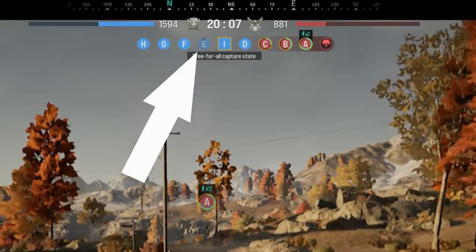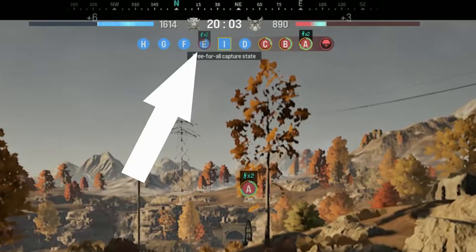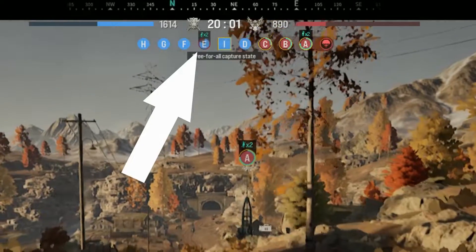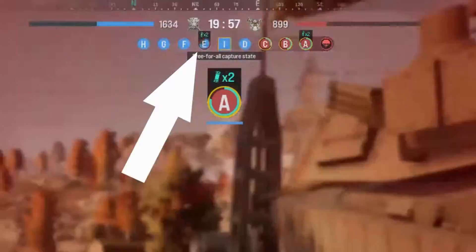You can easily see this if you look at the top of your screen. Around one of your bases will be a red spinning circle. This indicates which base the enemy looter is at.